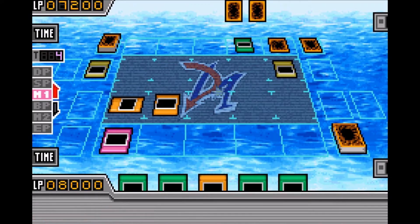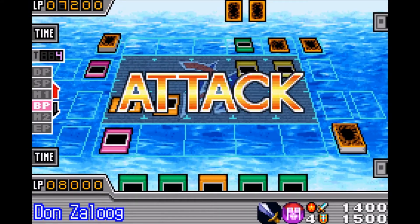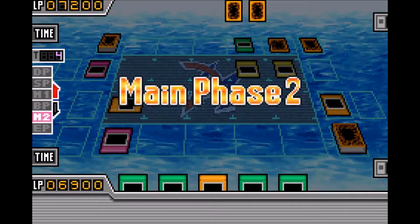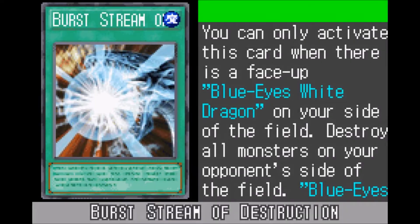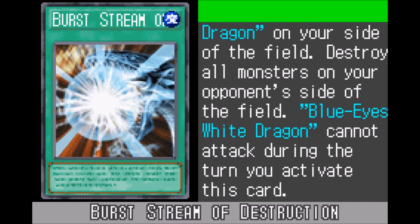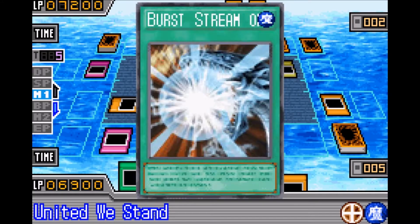The first glitch I want to show off is probably the most popular glitch in this game, and that's the glitch involving Burst Stream of Destruction. When you read Burst Stream of Destruction, it clearly states that you need a Blue Eyes in order to activate it, but all I have is a Dekoichi and a Royal Decree and I can still use it. So basically it works as a Raigeki that you can have three of in your deck, and that's pretty broken.